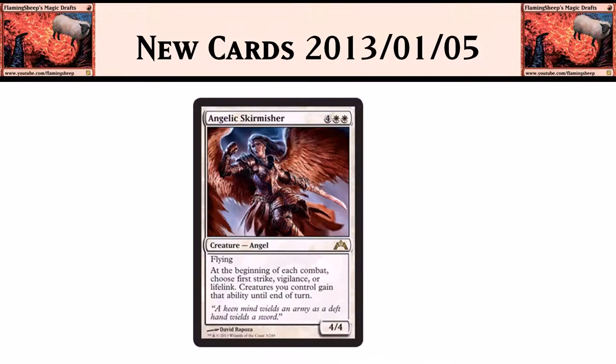Then we go on to Angelic Skirmisher. It's 6 mana — 4 white-white — for a 4/4 flying angel. At the beginning of each combat, you can choose First Strike, Vigilance, or Lifelink, and all creatures you control get that ability until end of turn. Seems pretty good — I would say pretty bomby in limited; you definitely want to snap that up. I don't think it has much Constructed potential. The picture just doesn't feel Magic to me, but it's still a fine card.